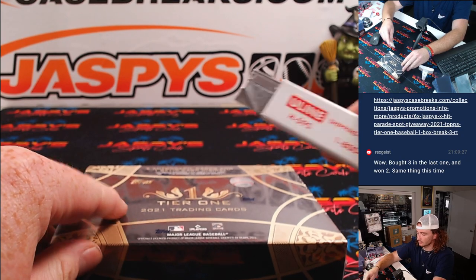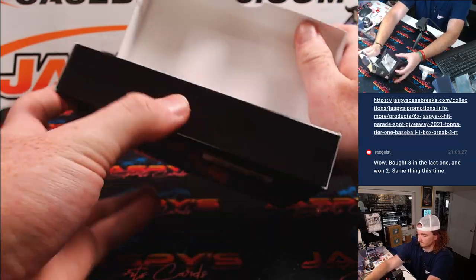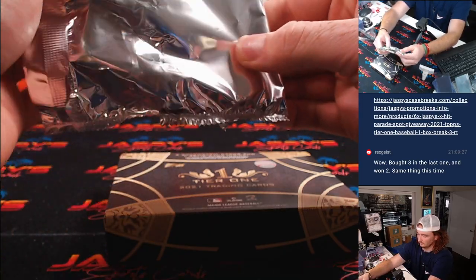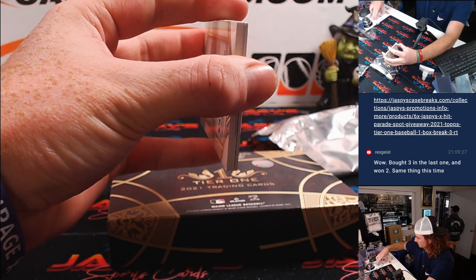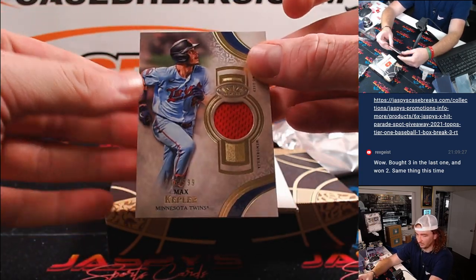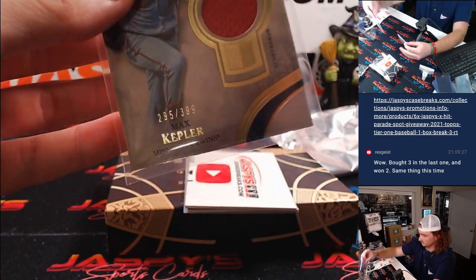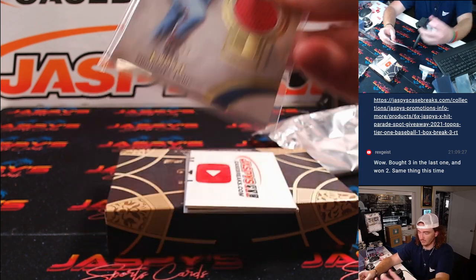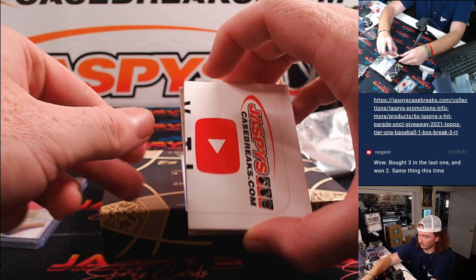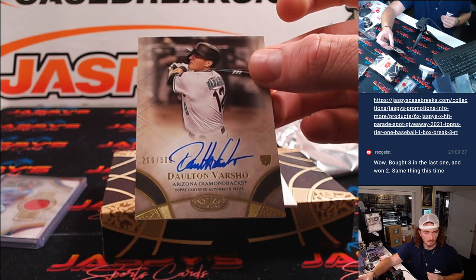Alright, let's get into this. Let's go! First up, we've got Max Kepler to $399, going to the Twins. Let's go into Kelly — and I definitely got to print that out again, didn't alphabetize it. We've got a Redemption down there, so let's save the Redemption for last. Then we've got Dalton Varshow to $300, Rookie Auto going to Arizona, and that's to Matt.